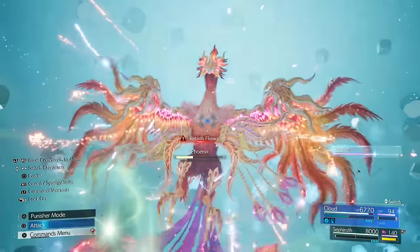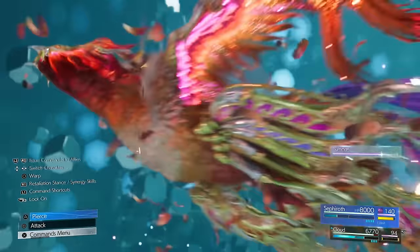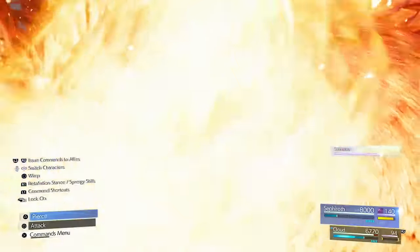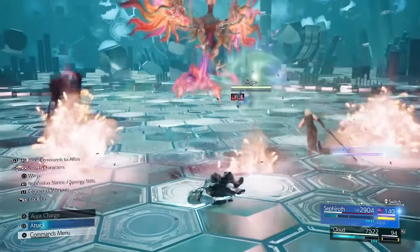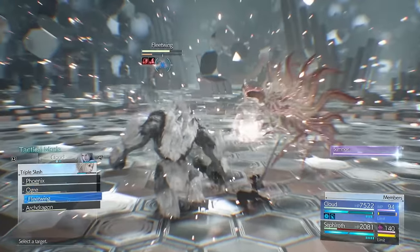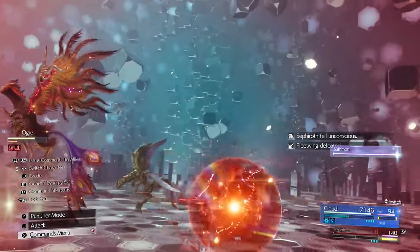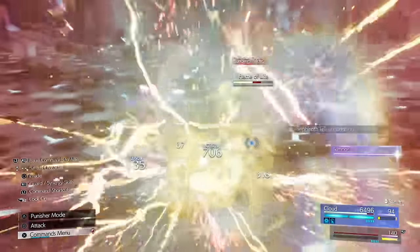Phoenix is quite close to being dead here and it's going to use Rebirth Flame, which is going to bring enemies back and potentially kill Sephiroth or get him down to a small amount of HP. Sephiroth has infinite MP so he can get a couple attacks off and then cure himself. Be careful about switching too fast between characters — I had this happen on my hard mode run on stream where Sephiroth doesn't actually manage to get Curaga off because switching between characters too fast cancels the command.